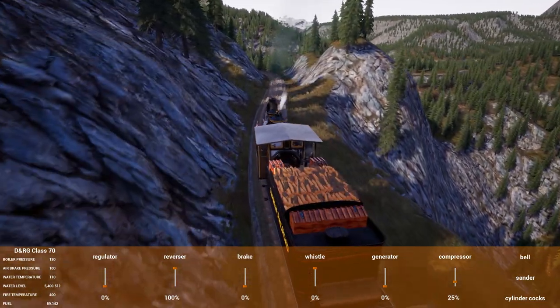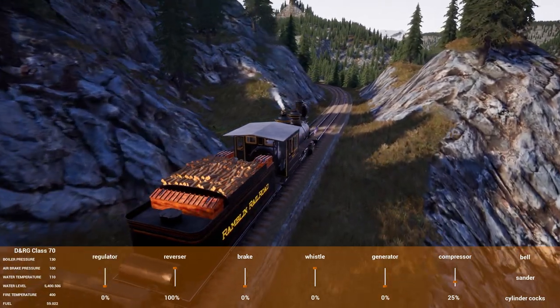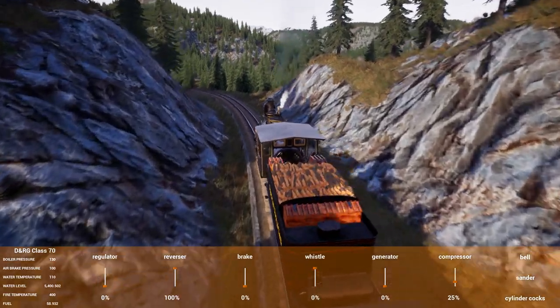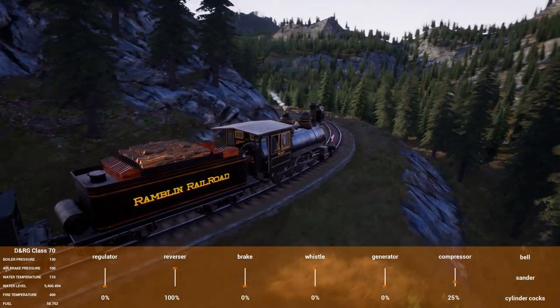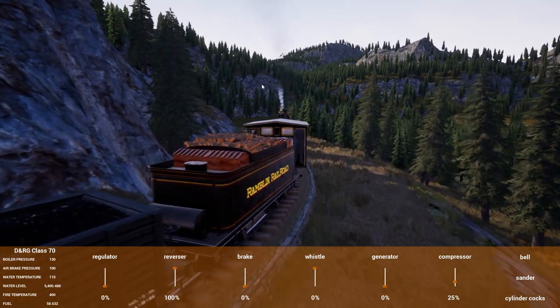I've got a bunch of hoppers already filled with coal - some are down at smelter station and others are actually up at the freight depot already, waiting to head to the iron works whenever we get a line built there. That's going to be coming up, hopefully in a week or two. I am looking at some other projects, like removing trees over by the freight depot - which is ironically just on the other side of this mountain right in front of us.